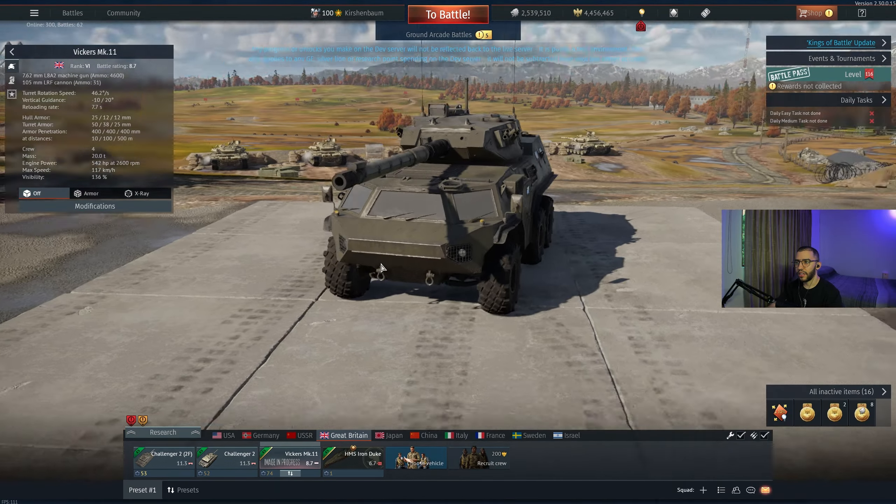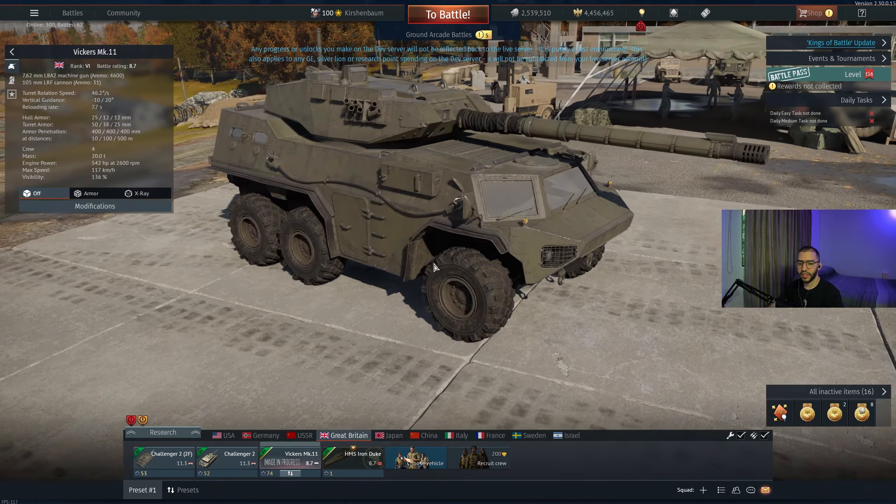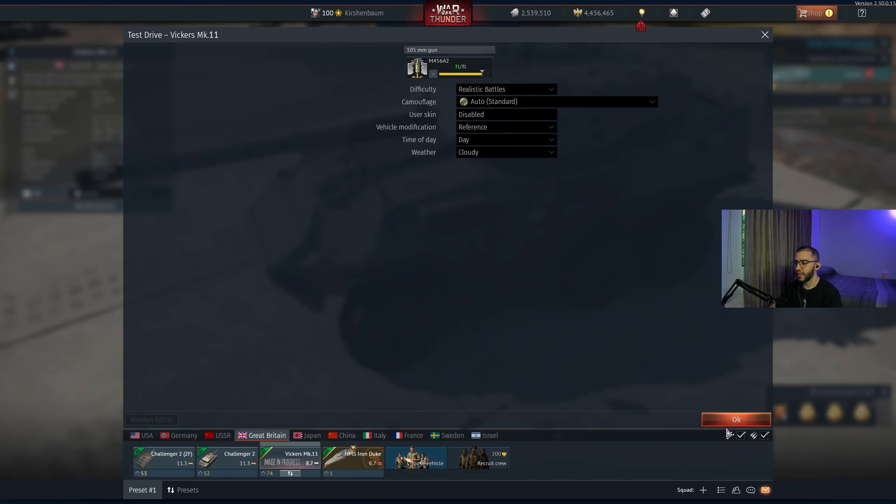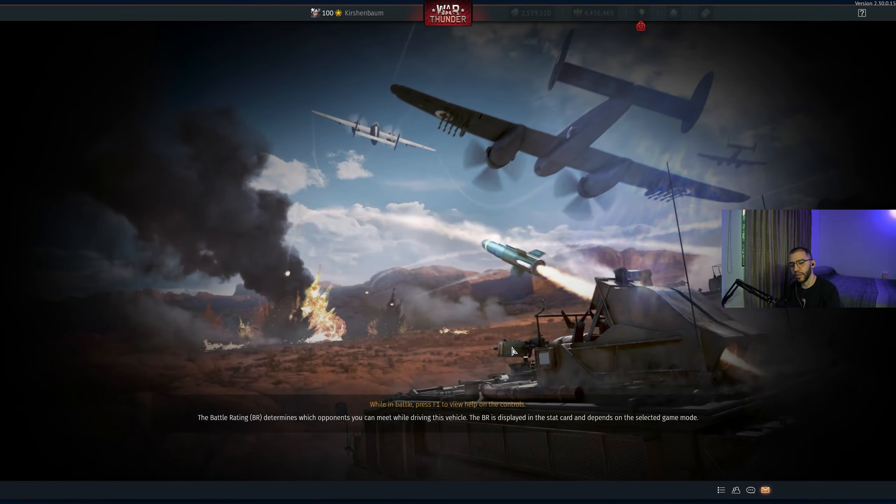That's for Russia. What does Russia have? Helicopters — nothing. Aviation — nothing. Some ships — I don't think they added any ships.